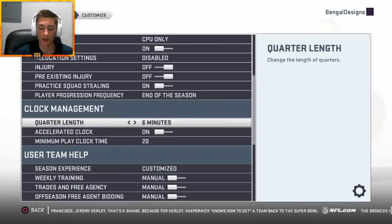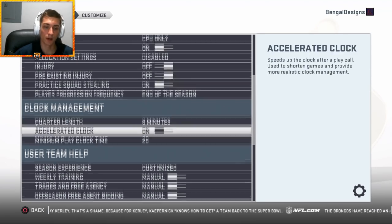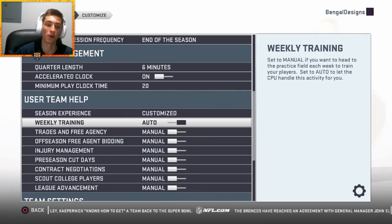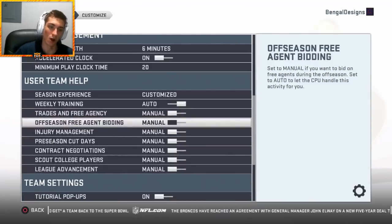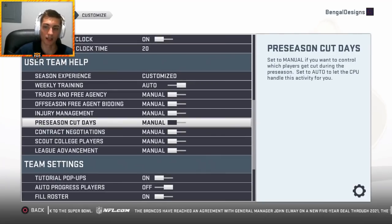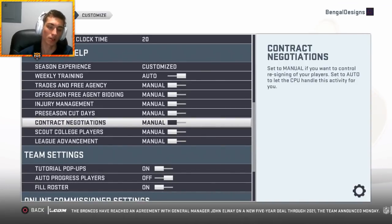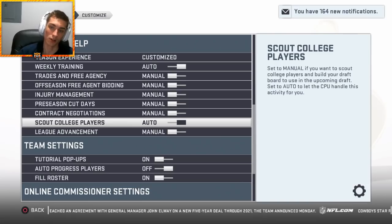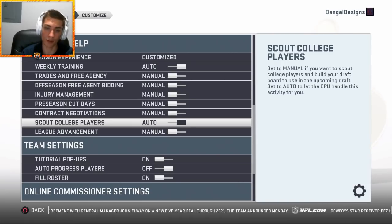Quarter length doesn't matter of course. Season experience: I always customize this. Weekly training — auto. I don't want to go in every week when I'm doing a rebuild simulating and manually put all these players through weekly training to gain a little extra XP — let the CPU take care of it. Trades and free agency obviously manual. Off-season free agent bidding manual. Injury management irrelevant. Preseason cut days manual. Contract negotiations of course manual. Scout college players — I have that manual in the offseason, but I'll pretty much always start with auto because I'm doing a lot of simulating.